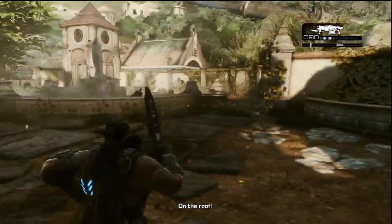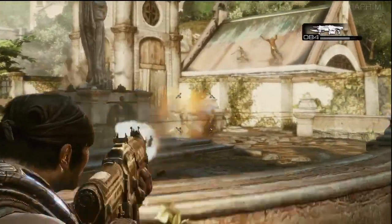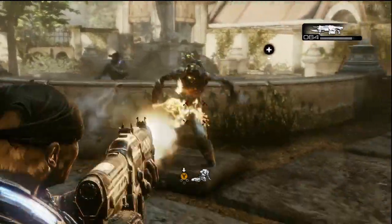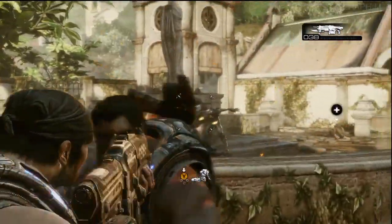This is the level Dom dies in, and I kind of saw it coming. It still affected me a little bit, because you grow a relationship with the characters, even though they are kind of wooden throughout the game. Dom is by no means my favourite character, but he was Marcus' best friend, and their relationship — in this post-apocalyptic future, if you put yourself in it — what would you feel like if your best friend died?